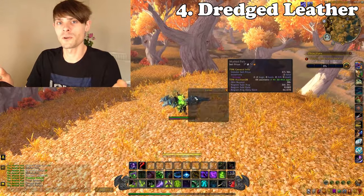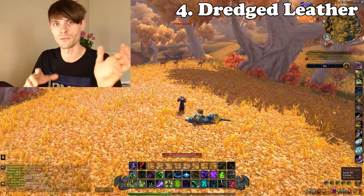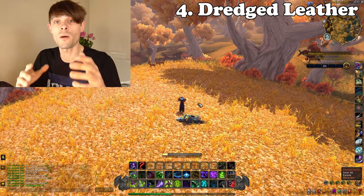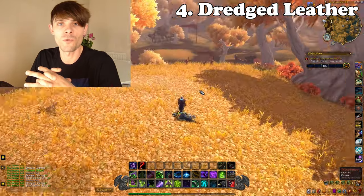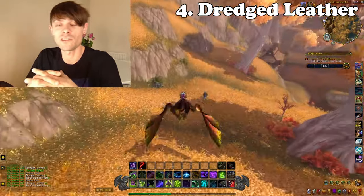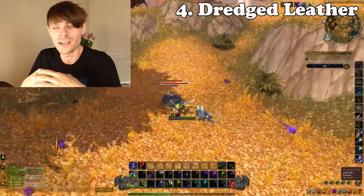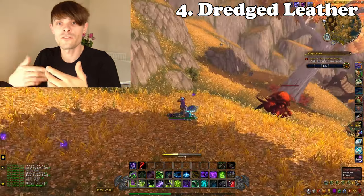Next up is a material gold farm: skinning is doing really well right now, especially if you have Rank 3 in Bloodstained Bones and Rank 3 in Dredged Leather. In the Vale of Eternal Blossoms within the Tanaan Invasion areas, you can farm the Thunder Maws — the wolves — and burn those down relatively easily for a decent chunk of Dredged Leather and Bloodstained Bones. Additional materials drop too but don't generally sell well; you're mainly going for those two.